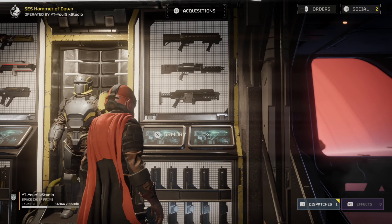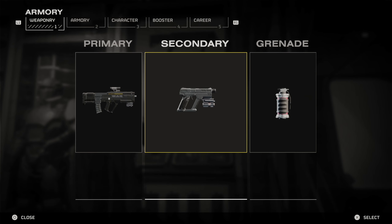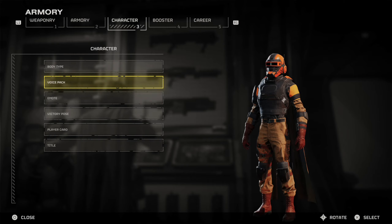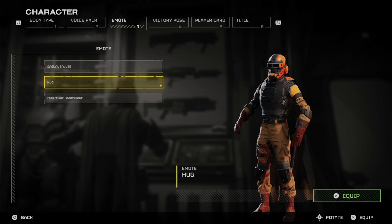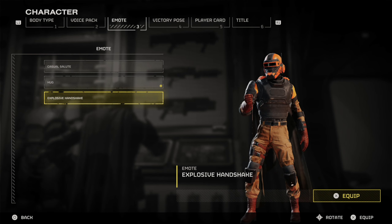And then to change the emote, just come to the Armory right here, tab on over to Character, scroll on down to Emote. And then we have our different emotes — like I have the casual salute, hug, and explosive handshake.